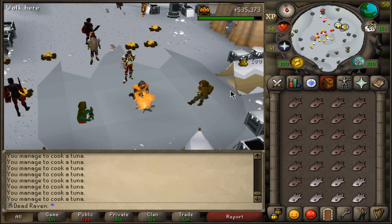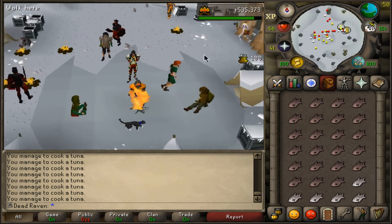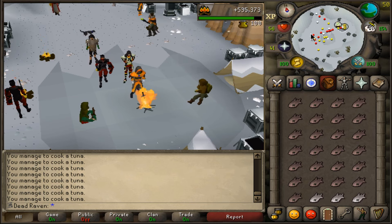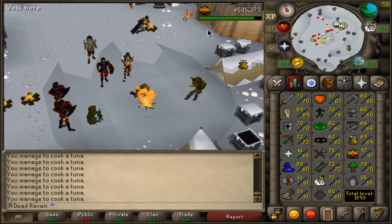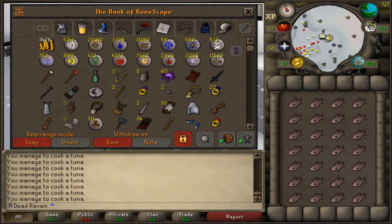I'm going to go through all the raw food I've been getting from Wintertodt, cook it, then start slayer. I don't really want to go buy tuna potatoes with cheese, so I'll just finish up the food I have here, gear up, and head over to our first slayer task. We currently have 154 trolls, which is going to be absolute aids. The troll heads should be pretty good for prayer since we're almost 70 prayer.